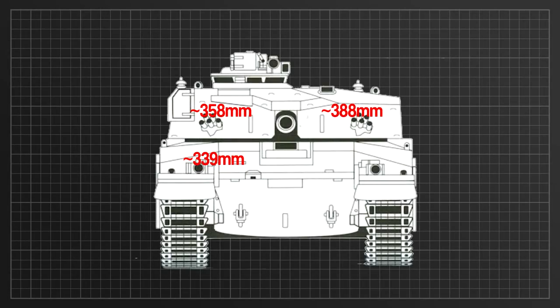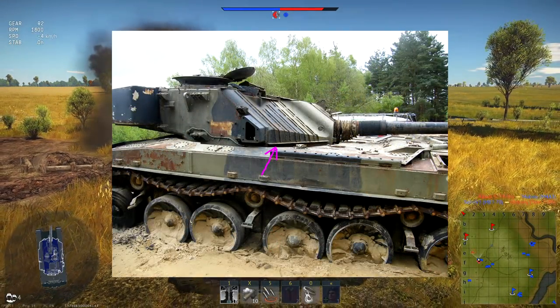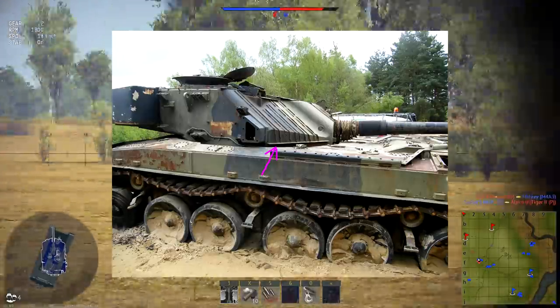Finally onto the Challenger 1. The upper frontal plate protected by composite armor offers roughly 339mm of protection, although there are massive weak spots in the form of the driver's hatch and the lower frontal plate, which have no composite and can even be penetrated by some Tier 1 and Tier 2 tanks. The turret is divided into two plates: the left plate, when viewed from the front, offers roughly 199mm flat for a total of 358mm accounting for angle, whilst the right plate offers roughly 29mm flat for a total of 388mm. There is also a rather flat armor plate at the base of the turret cheeks which only offers around 260mm and is a weak spot.